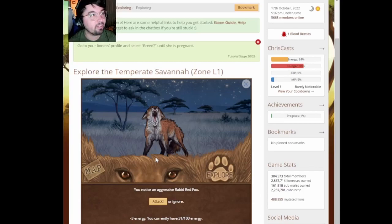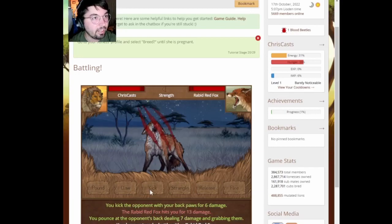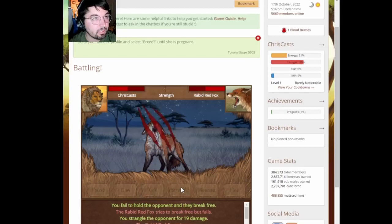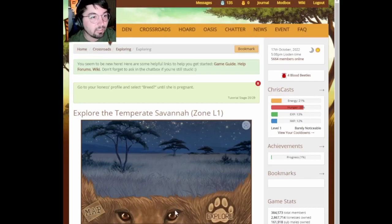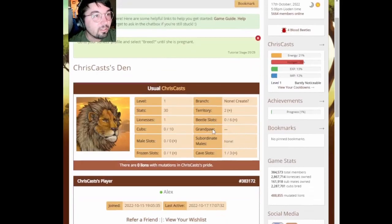All right, that's a fox. I gotta be able to fight a fox, right? I want to win a fight before I end the video. I'm straight up going in — pounce. Kick. Strangle, dude — strangle sucks. Wow, we're getting our butt kicked. That did damage — oh, I think we got it! Let's go! First victory, dude! We killed a rabid red fox and got 13 XP and a bunch of beetles. Fantastic. If I know anything, lions love beetles. I'm still level one though after all that fighting — come on.